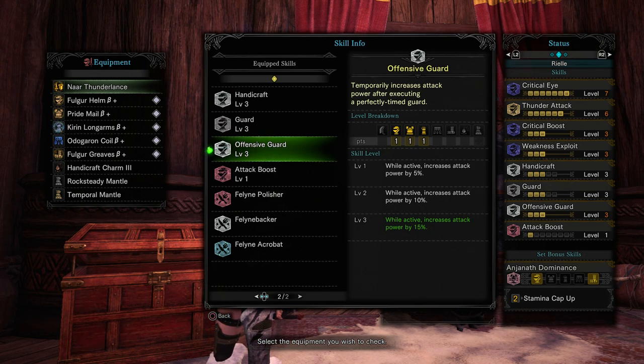Attack boosts are going to be less useful in Master Rank because they just add flat raw. But percentages go a really long way.